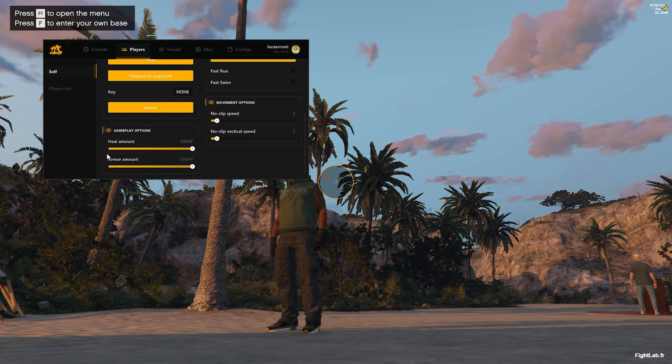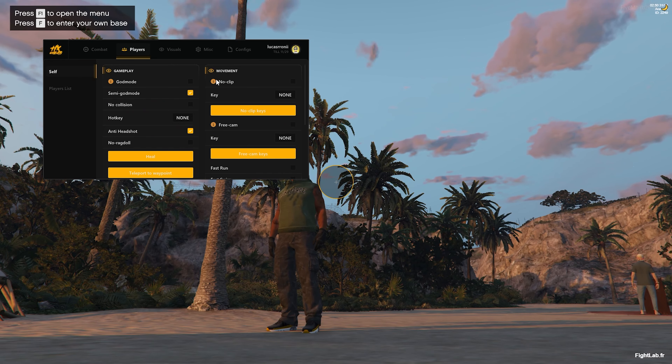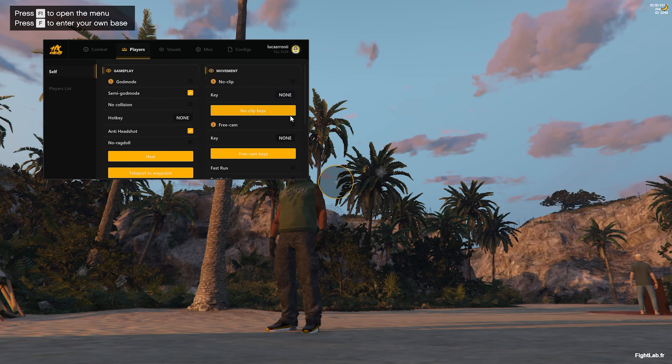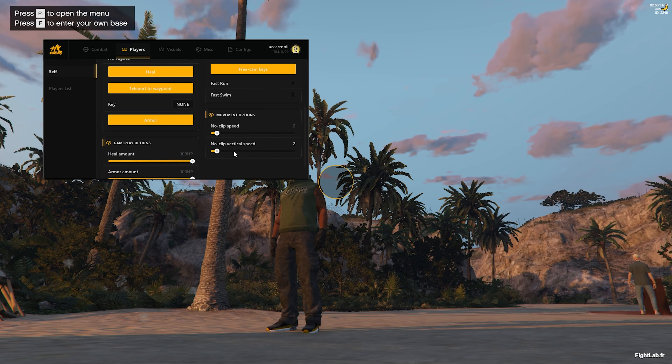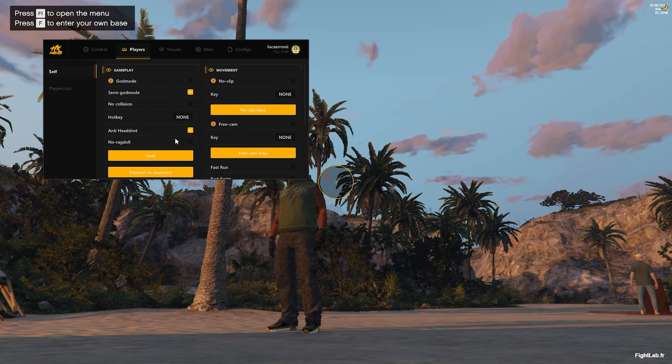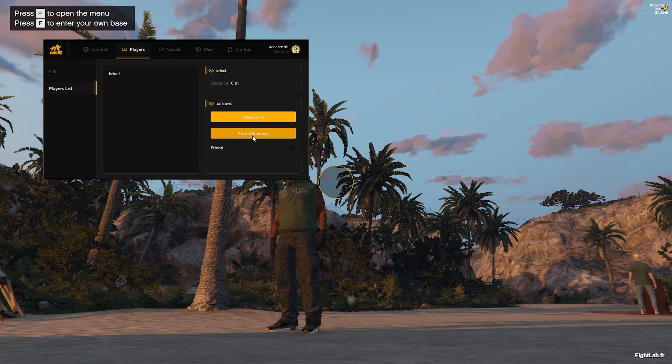You can set heal amount and armor amount. Under movement there's no-clip and re-camp, but those tend to get you banned unless you're an admin. Fast run and fast swim are good options. No-clip speed and vertical speed are also configurable. In the player list, you can teleport to a player or follow them like an admin.